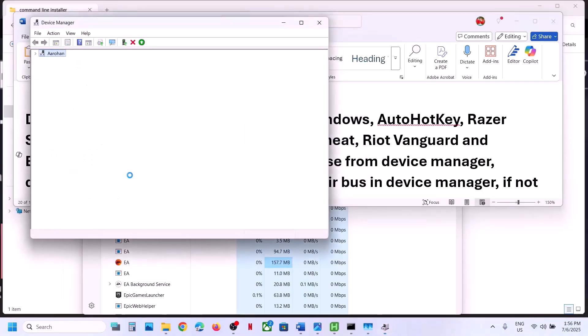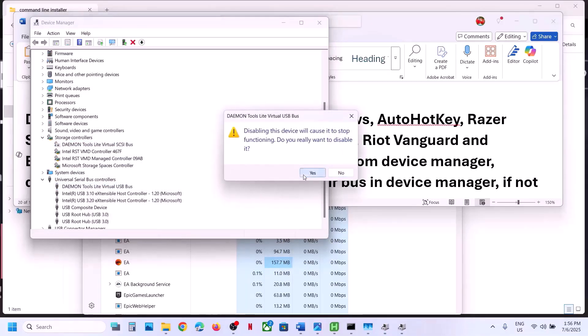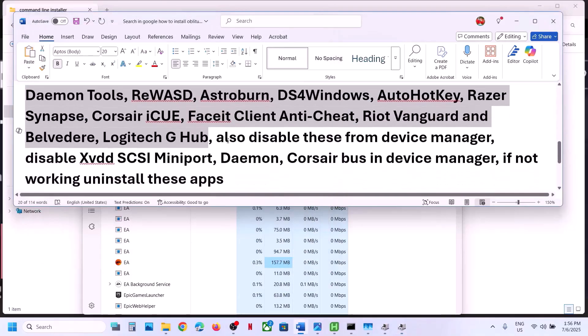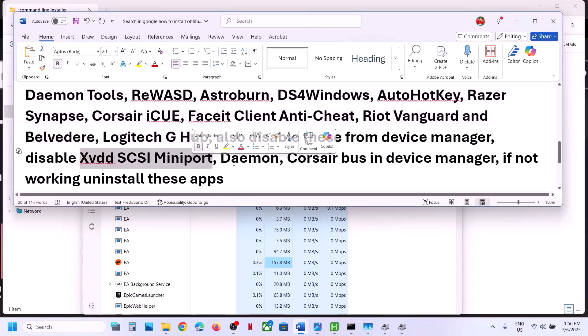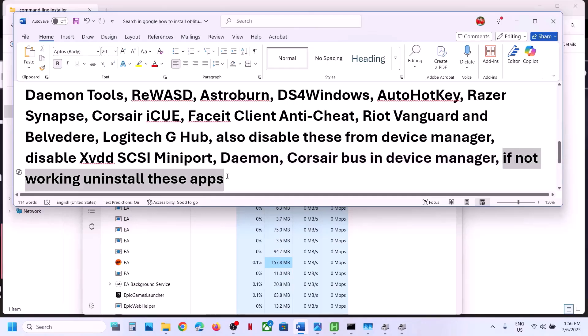Later on, whenever you need this application, you can enable it. Expand the Universal Serial Bus Controllers, make a right click, then click on Disable Device — you can enable it later when you want. If you have any other tools running in Device Manager, you have to disable them. If you find XVDD SCSI Miniport, Daemon, or Corsair in Device Manager, make a right click and disable. You can always enable them afterwards. If that does not work, you can even uninstall the application from your computer, restart, and then launch the game.